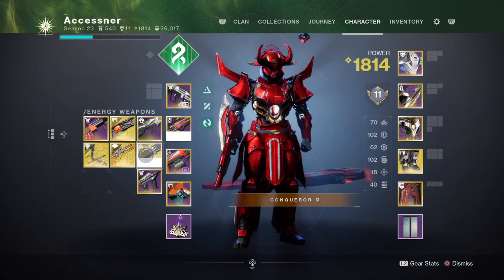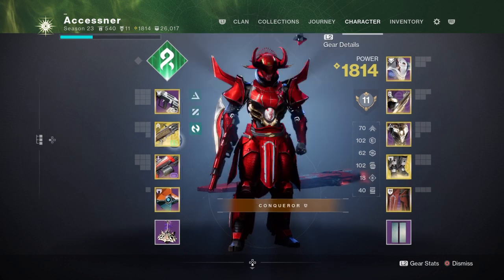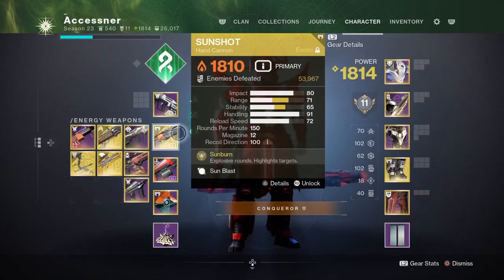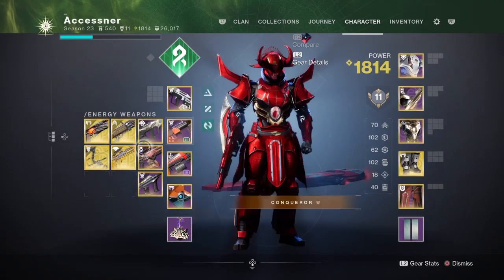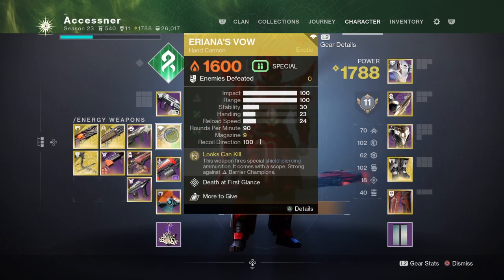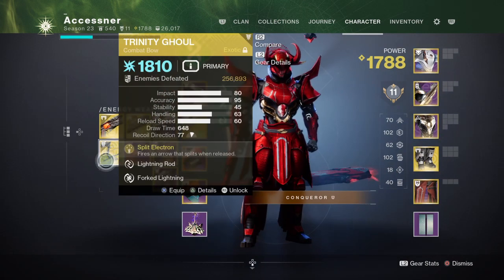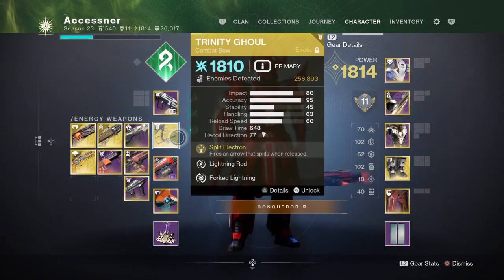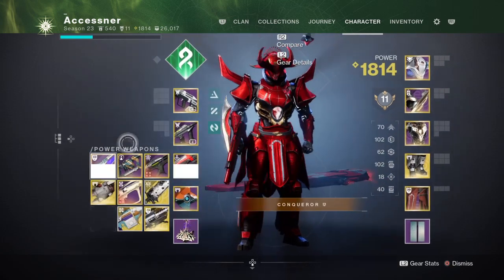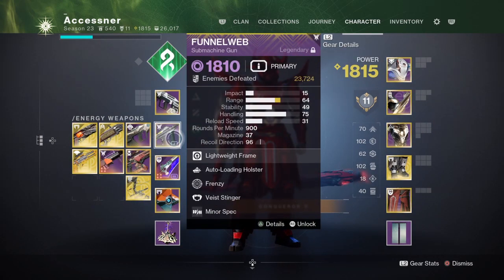For the secondary slot in the second encounter, you can run Fusion or the Fourth Horseman to deal with the barriers instantly and deal with Angelic. Sunshot is great for ad clear. You can run Forbearance, also great for ad clear. Wish-Ender's Vow is great for dealing substantial damage against the barriers to pierce them. Trinity Ghoul is amazing. You can run an SMG, or even Sword plus SMG combo.